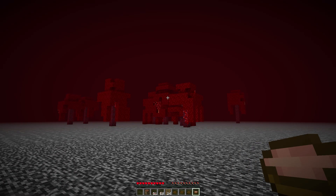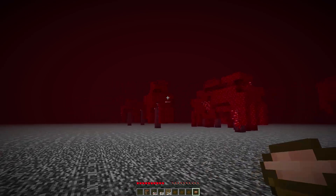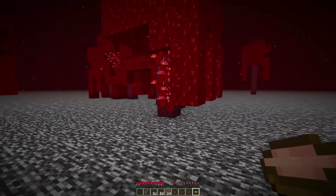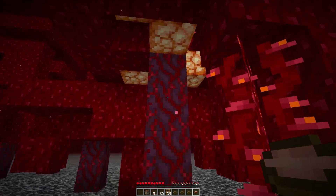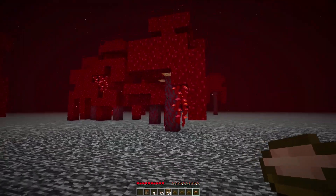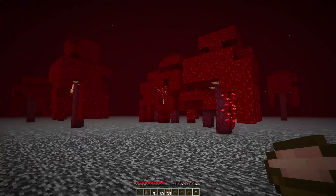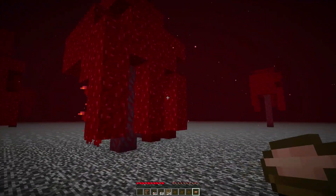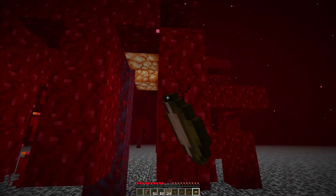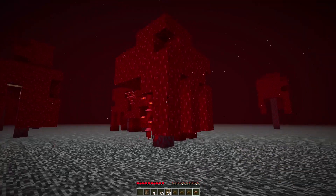I found quite a few mushrooms along the way to keep us sustained, and we finally did find a crimson forest, which provides us with the red nether wart, the vines, the crimson stem block, and more shroom lights. There are also the block variants here. I'm going to spend some time chopping down these trees because this block is going to be very useful for us in future farming.